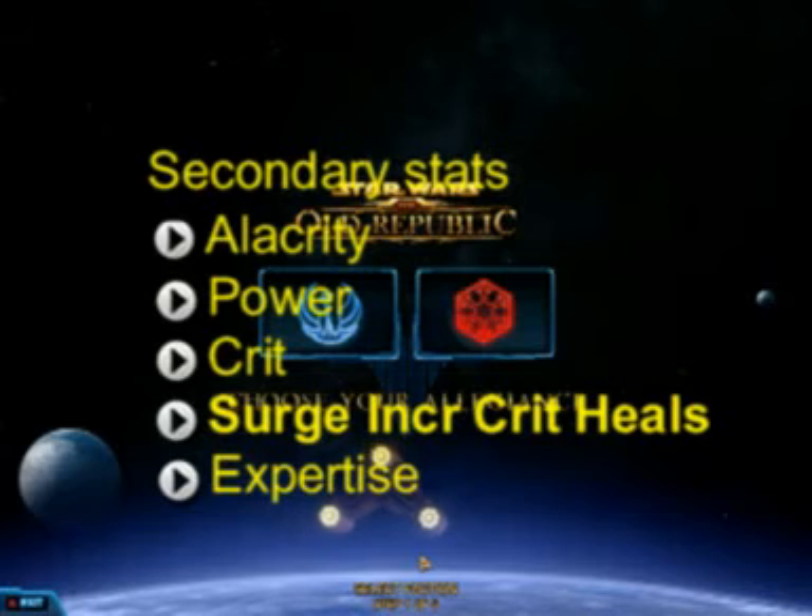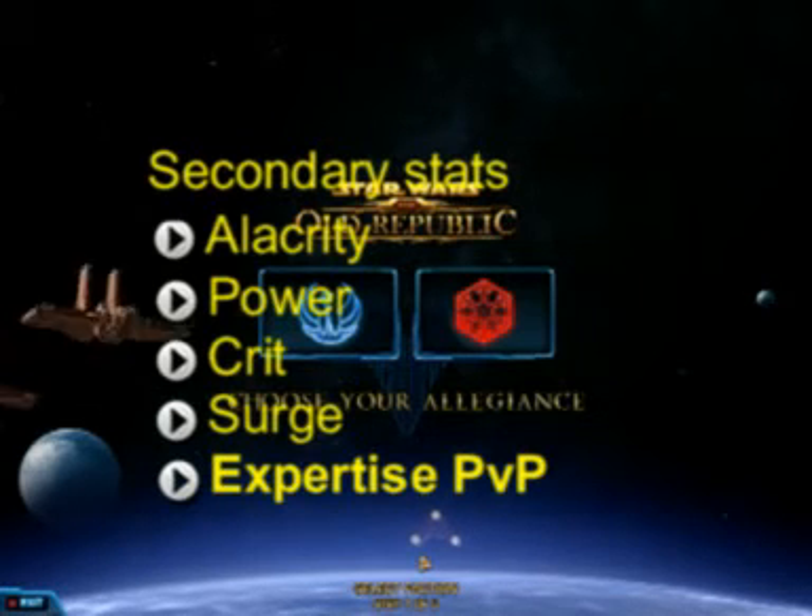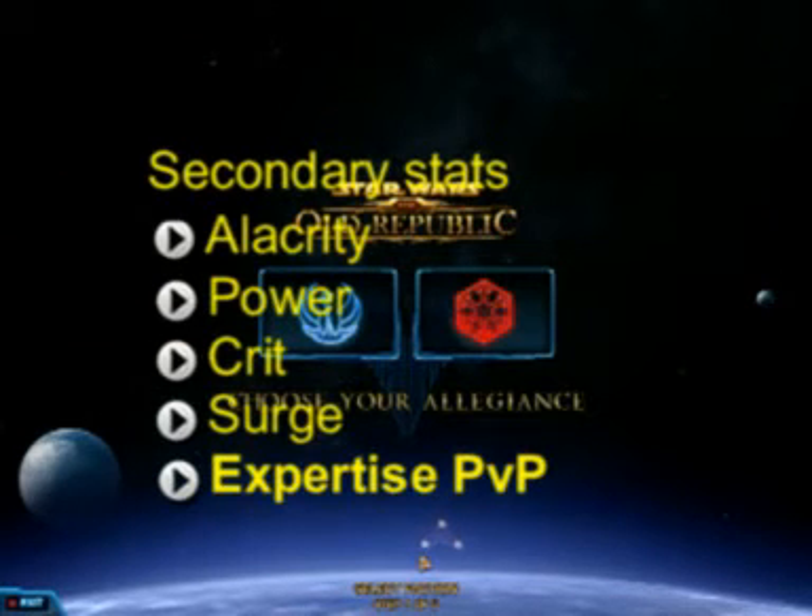At the leveling point at least, crit and surge are not really something you want. And last, the fifth stat, is expertise. This is a true PvP stat and will only be obtainable when you reach level 50. It increases the damage and healing you do, and it decreases the amount of damage you take.